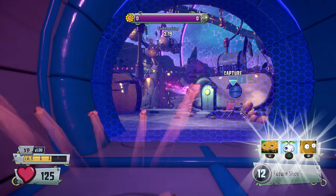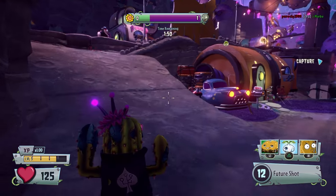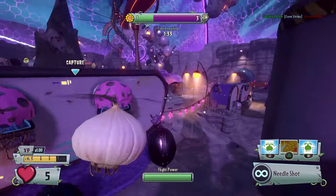The ice variants in Garden Warfare 1 and Garden Warfare 2 — if you're an ice player, you're a menace, okay? You get hit with the ice and then you freeze in place, and they get just enough time to get the elimination.